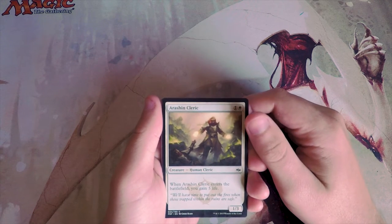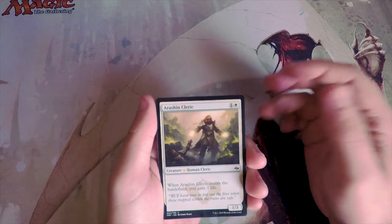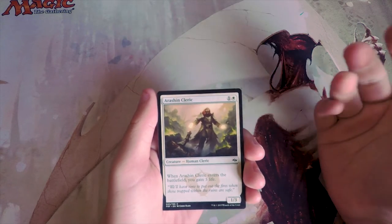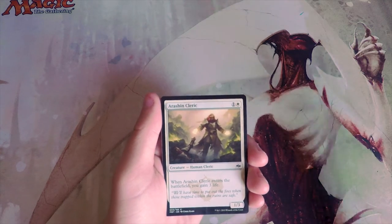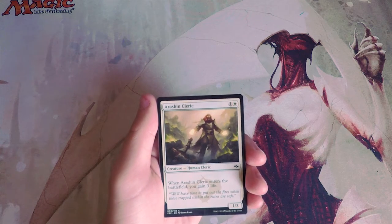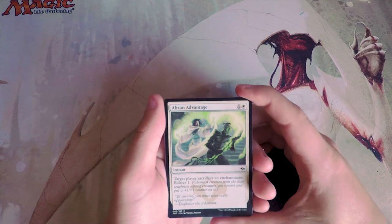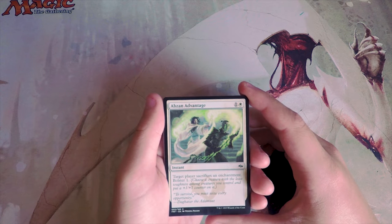Our first card is Erishan Cleric — a 1/3 for two mana. When it enters the battlefield you gain three life. I generally don't like cards like this; it's not very powerful for a two-drop. It might live a little while but it's just not doing very much. Gaining three life doesn't do that much in limited either, so I just don't think that's a very good card.